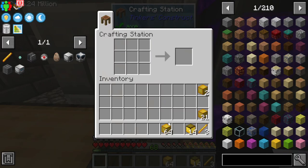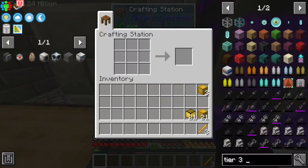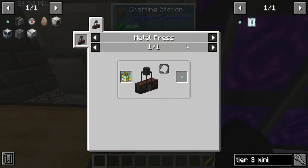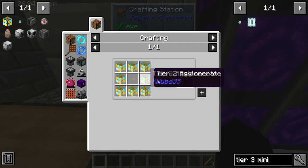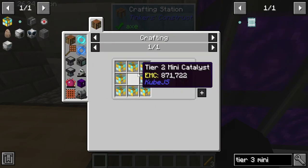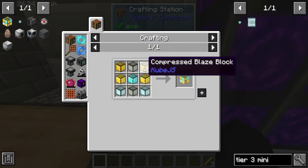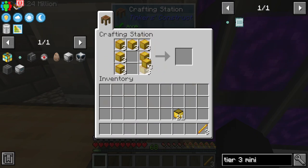We need at least eight of these for tier three. Oh, I passed it — tier three mini capsule — oh god, this is gonna be so expensive, it's 12 million. We need tier two compressed agglomerate, which is going to need eight tier two agglomerates. I only need one tier two compressed agglomerate, and we need eight tier two agglomerates, which requires two compressed each — so 16 compressed blocks total. We have 21, so a few to spare.